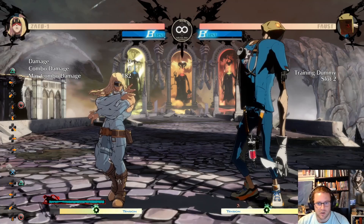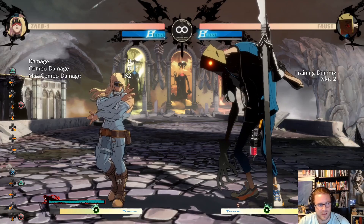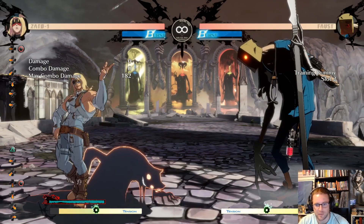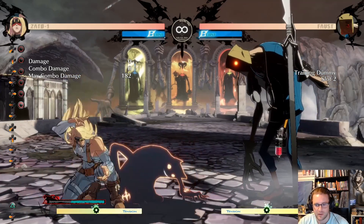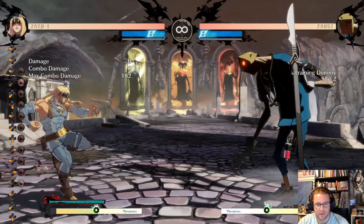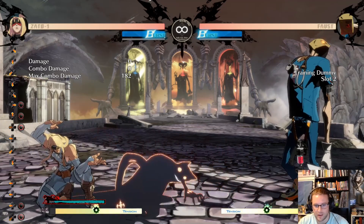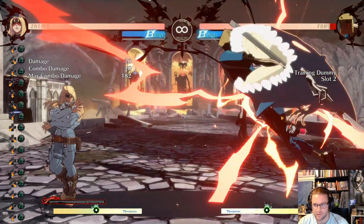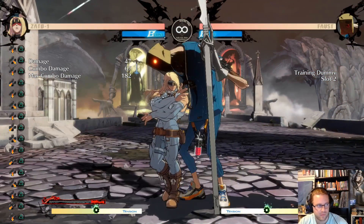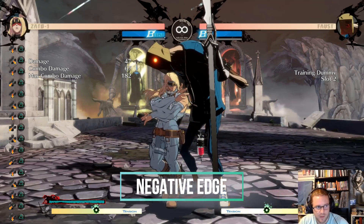So Zato — in case you didn't know — something you have to know off the bat with this character is that he operates on negative edge. So when I summon Eddie, if I don't push anything, nothing happens. If I bring him back out and move him around, I can push triangle and he won't do anything, but when I let go of it his move comes out. That's called negative edge.